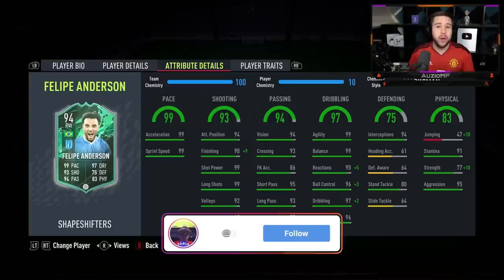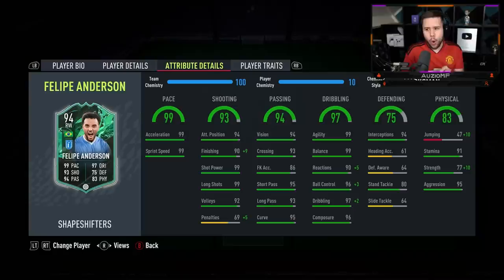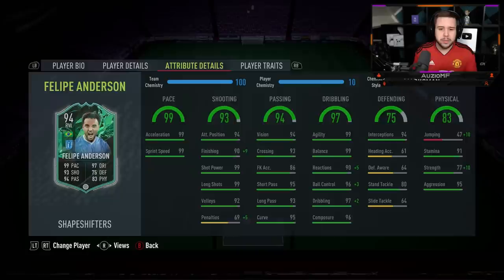His passing ability looks unreal. His dribbling ability looks beautiful and now he's obviously got five-star skill moves. His physicals — that 87 strength with the Marksman chem style is going to be really nice. He has got 91 stamina as well and also 95 aggression. But look at the defending stats — 80 standing tackling with 94 interceptions. That is something you don't see very often on a winger.